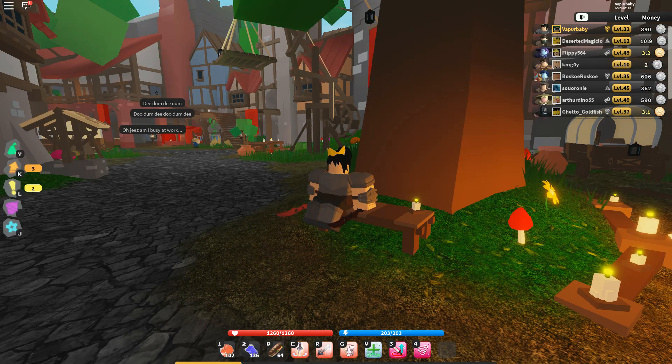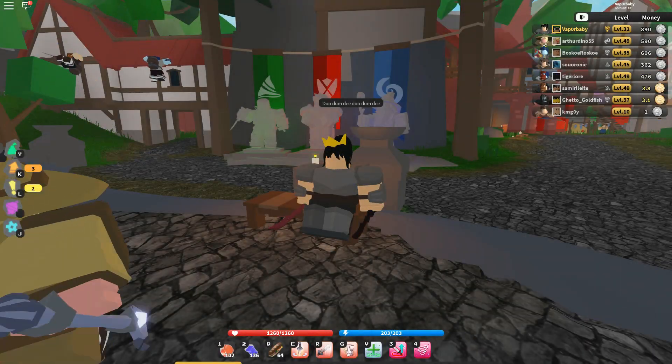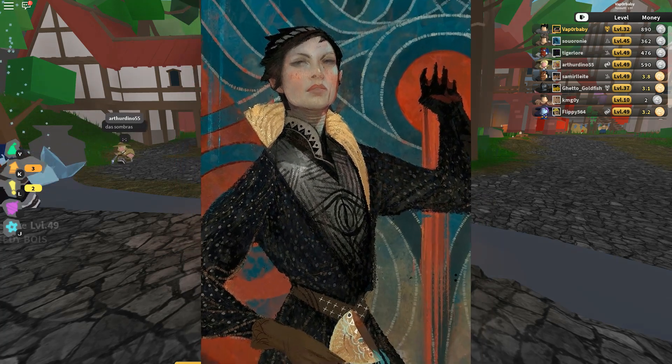Our next class is Warrior. For warriors there are three classes to choose from, and each one is going to be significantly different from the other, so make sure you pick the class that is best suited for you. The first one is the knight. The knight is pretty much a sword and shield base class — like in Dragon Age, they clearly use their sword and shield. The perfect example for this is Cassandra Pentagost.